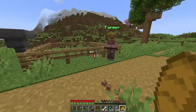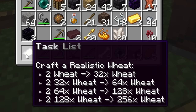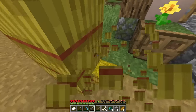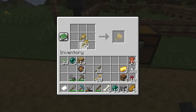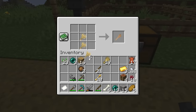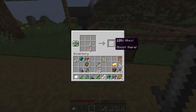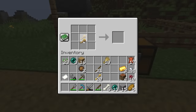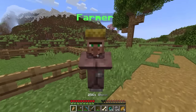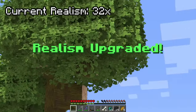The farmer has a task: craft realistic wheat. Two wheat equals 32x wheat — we're getting really realistic wheat! I make eight 32x wheat, combine to get 64x wheat, then 128x wheat, and finally 256x wheat — perfectly realistic bread. Giving it to the farmer upgrades our realism. In three, two, one — realism upgraded! Now we're at 32x. It's gonna get higher.